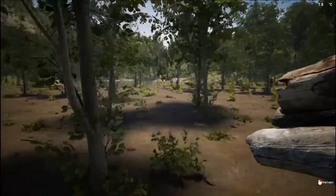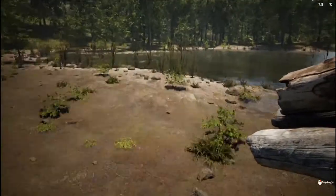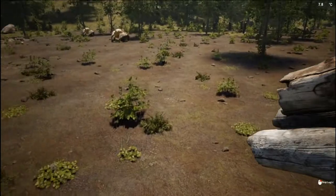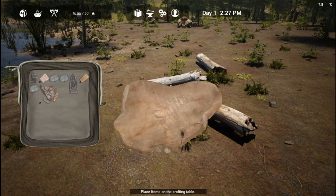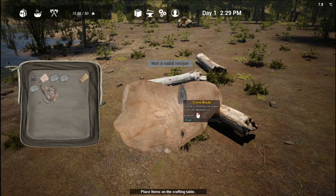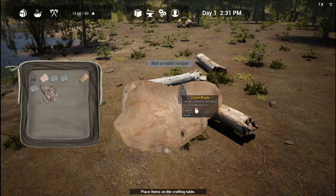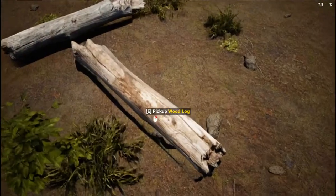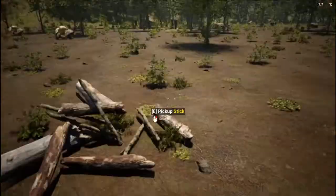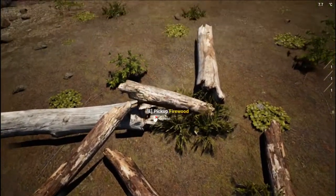For the base I want to build near this pond — it's a nice open water source. I'm not going to build in the thick forest areas for safety reasons. Let's craft the pickaxe: drag in the stone blade and fiber plants. We need two plant fibers but we're missing a stick, so let's harvest one. You can also get sticks by right-clicking to harvest wood.